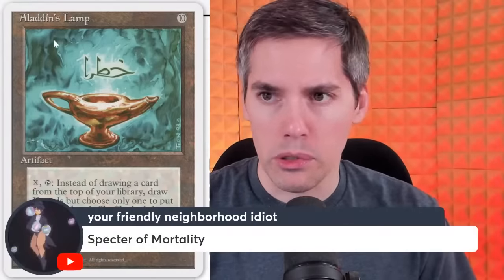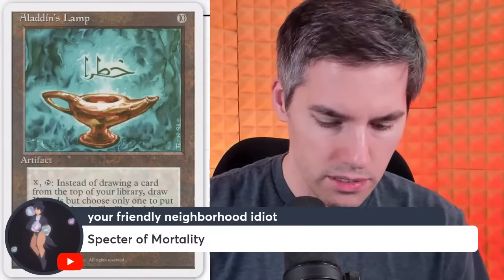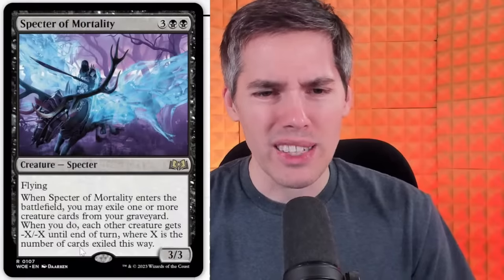Spectre of Mortality — 5 mana, 3/3 Spectre with flying. Enter the battlefield: you may exile one or more creature cards from your graveyard. When you do, each other creature gets -X/-X until end of turn, where X is the number of cards exiled. You need to exile a lot of cards, so effectively it's just a 5-mana 3/3 flyer — very underwhelming. And it includes your own creatures. This is an overcosted, harder-to-pull-off Massacre Girl.